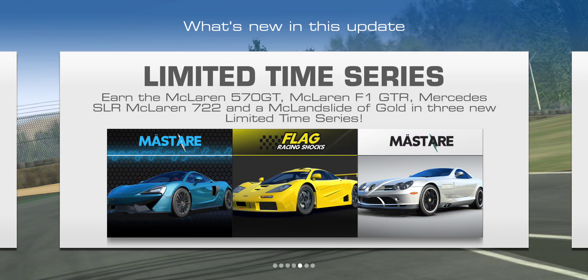Since this is kind of a McLaren festival, we've got three limited time series for three older McLarens: the 570 GT, the F1 GTR, and the Mercedes-Benz SLR McLaren 722 — which still carries the McLaren name. The first limited time series is for the F1 GTR, running April 9th through April 16th. The PR requirement is 68.5 and the payout is 48 gold.